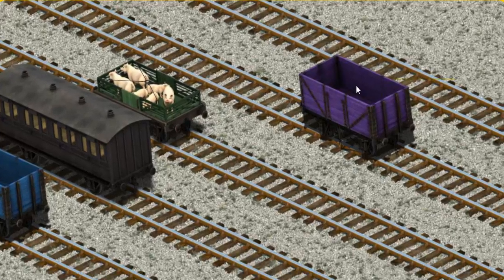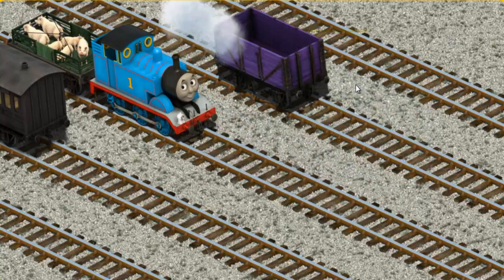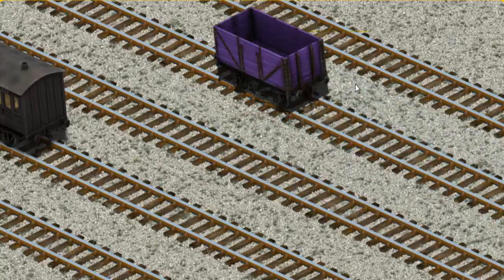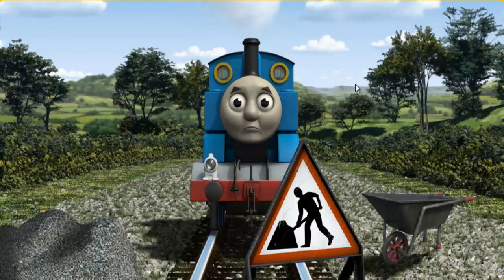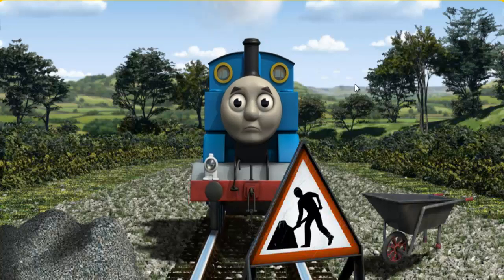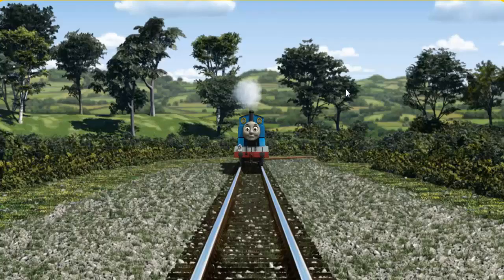There you go! Thomas set out for Farmer Trotter's farm. Suddenly, Thomas had to stop. Because of track repairs, he would have to go another way. Show Thomas the track that goes nearest to the smallest tent. All clear!